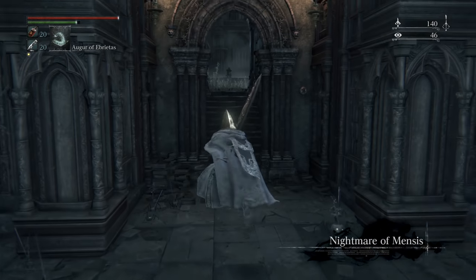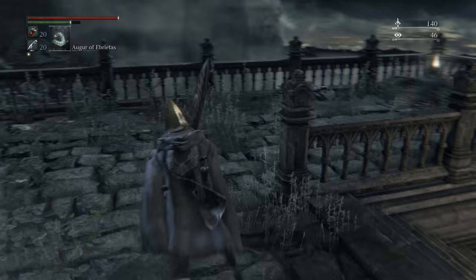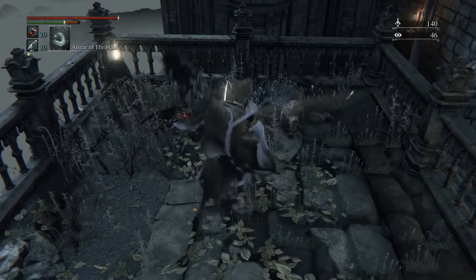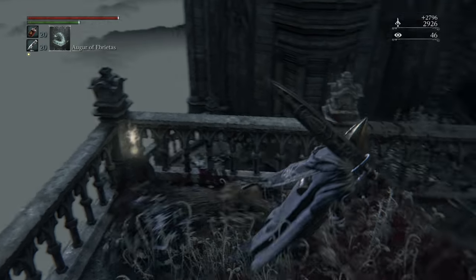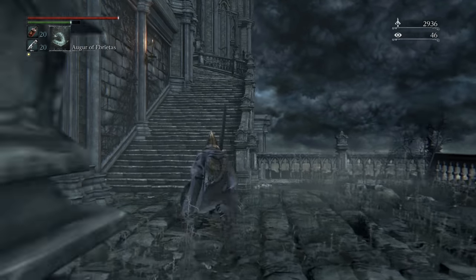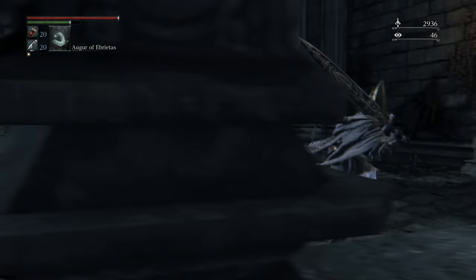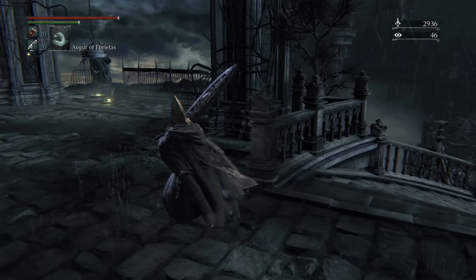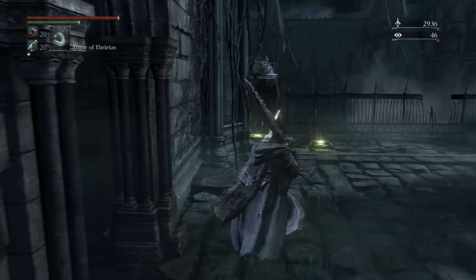We're also coming up on one of the best farming routes in the entire game. Up here, first thing we're doing is kill some abominations in the corner and pick up them chunks. I know there's a bunch of enemies this way - ignore them for now. This is also a shortcut to the boss, ignore that for now.